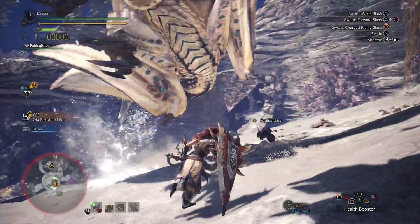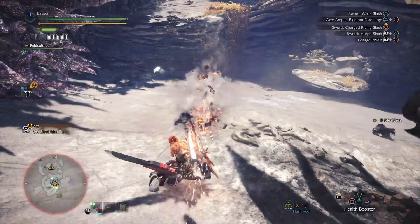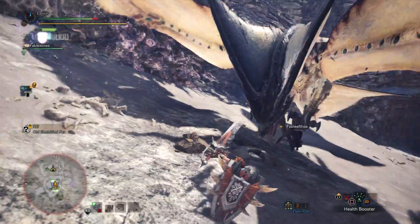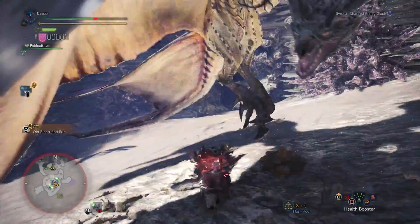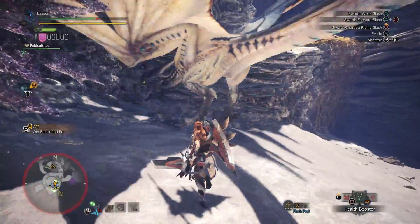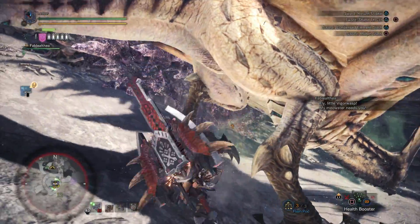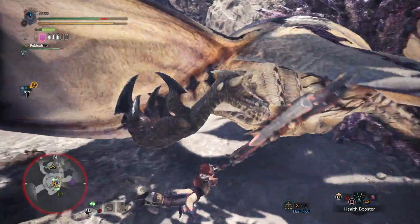Legiana is not that scary to me anymore — not that it was ever super scary, but I don't seem to have any problems with it. The only thing it does that's annoying are the ice attacks. If you step in it at all, you get that awful debuff on you, but you can get rid of it with null berries, so it's not a huge deal. Although, at least with Charged Blade, it's kind of hard to get your phials charged — it likes to fly a lot and be annoying.